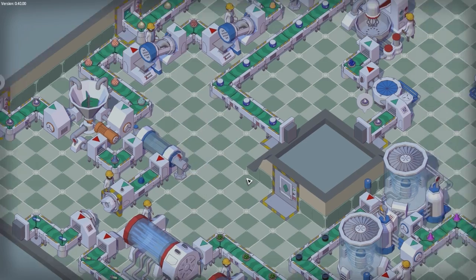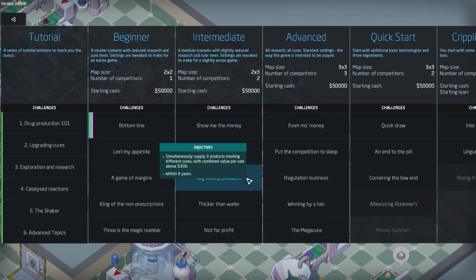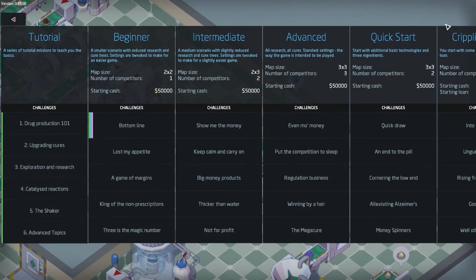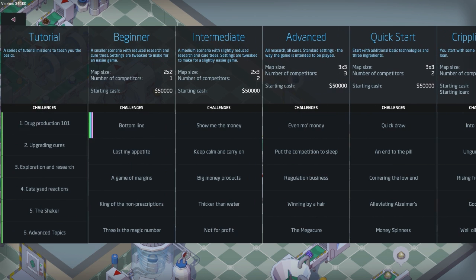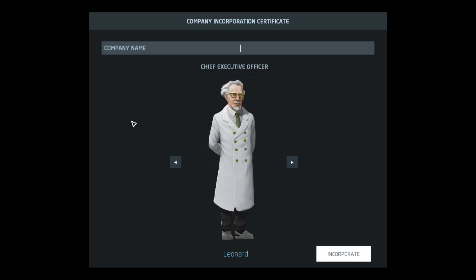I'm going to start a new game and show you a scenario. There are 25 scenarios in the game so far, with a couple to be added. I've done all of the tutorial missions and completed the 'Bottom Line' challenge to master level. I'm also halfway through the 'Lost My Appetite' mission. As you can see there are different difficulty levels: beginner, intermediate, advanced, quick start, crippling debt, and a couple more to be added. We're going to do Bottom Line.